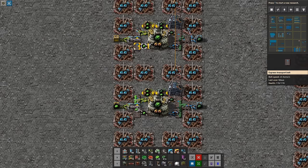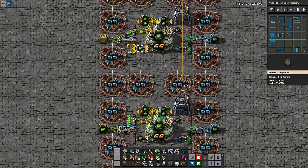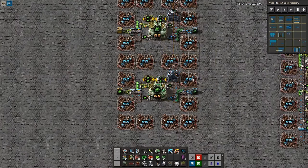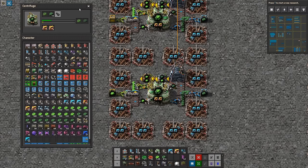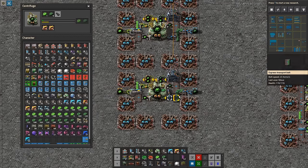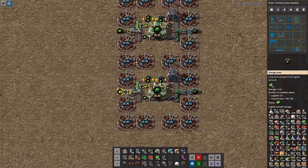Now it's operational. Easily tileable. If this one is running at 100%, it would be able to support 375 nuclear reactors — that's a lot. I don't think you need to scale this up to multiple of these, but if you want to you can. It's probably around 300 nuclear reactors that this alone can serve.